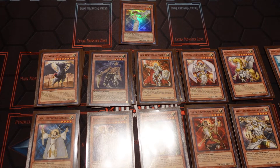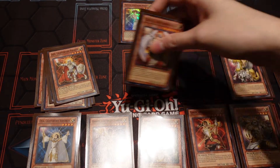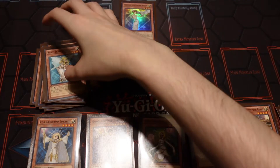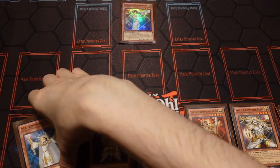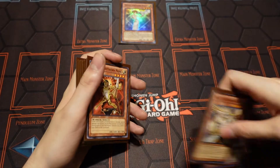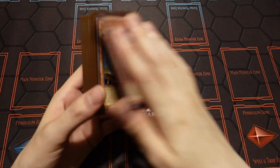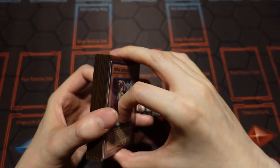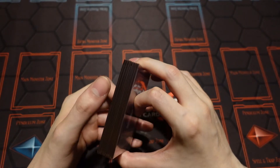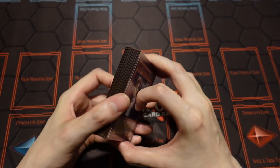We're going to use this stuff strictly out of the structure deck — that's all we're going to go for this build. You know, as far as you went budget-wise to build the deck by buying three structure decks. I didn't do any additional $20 or $30 budget like some YouTubers do. If you guys would like me to do that, I'll make some recommendations at the end of the video — like if you wanted to spend $10 or $20, I'll recommend a few things.